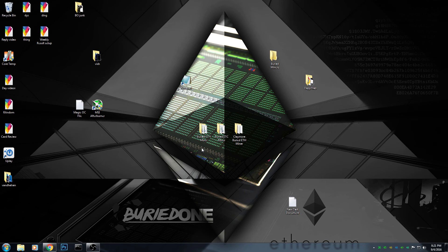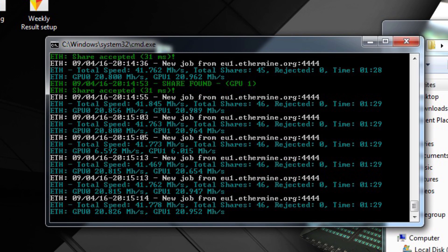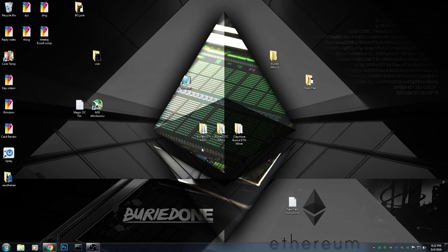Here are the results. I'm going to mine some more with the Claymore miner, because I'm not really sure if it brings as much money as it claims. The normal Buried Ethminer gives an average of 0.32 Ethereum every day, so the Claymore one has to reach the same goal. I hope you guys enjoyed the video and see you on the next one.